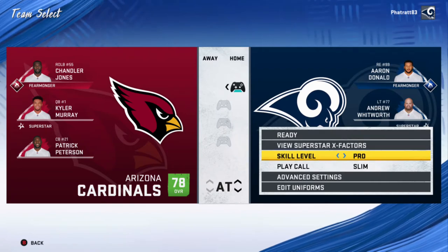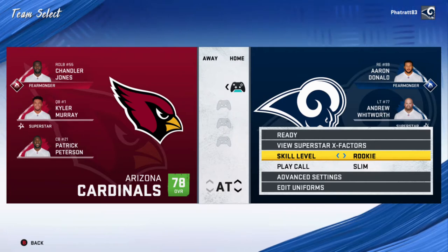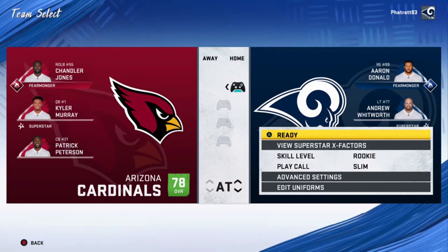We can view the Superstar X Factor. Skill level option is set to Pro — we'll change it from Pro to Rookie. Skill level option is now set to Rookie. Into the exhibition game. Ready.